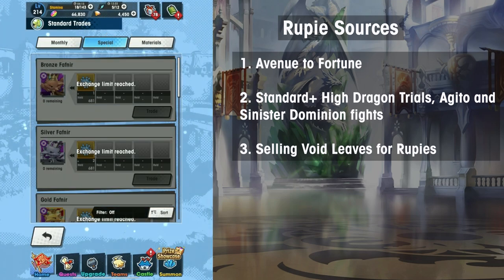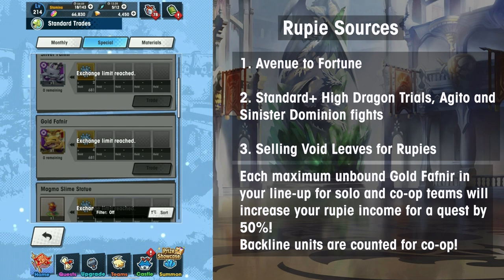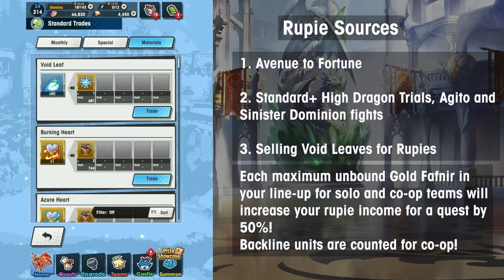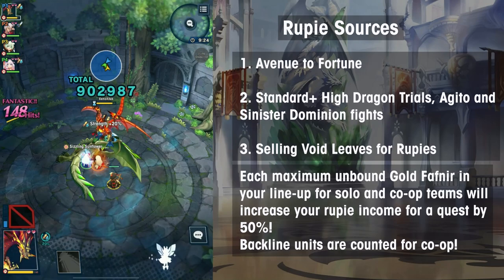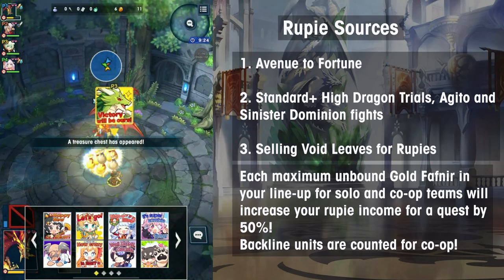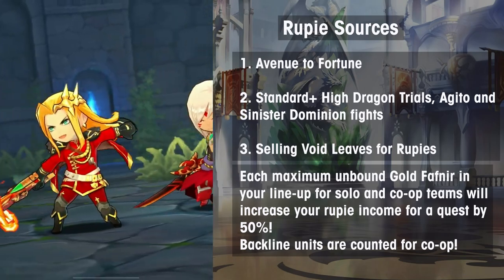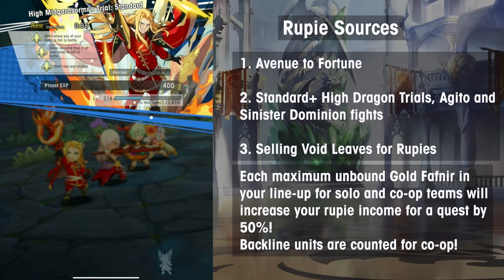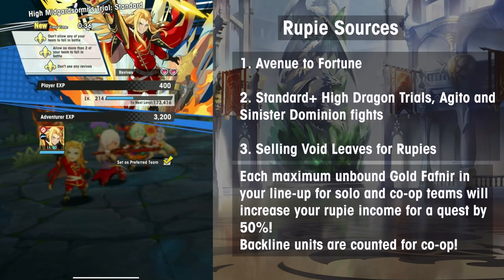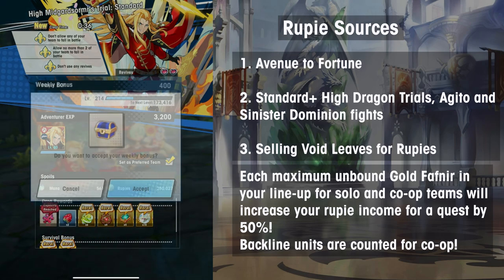While you're here, get Gold Fafnirs. Gold Fafnirs are dragons obtainable through Treasure Trade by trading in Void Seeds. Each fully unbound Gold Fafnir increases the Rupees you receive from a quest by 50%, even when equipped on your backline characters for co-op. However, Fafnirs don't have any combat abilities, so don't equip them on your lead in co-op rooms unless everyone else is okay with it. In solo content, you want to equip as many Gold Fafnirs as possible without dropping the clear rate of your quests, as clearing a fight with a team fully decked out in Fafnirs will triple the amount of Rupees you receive.